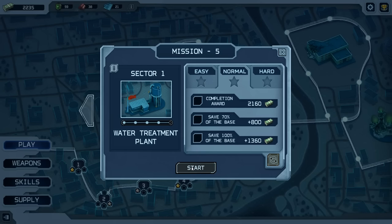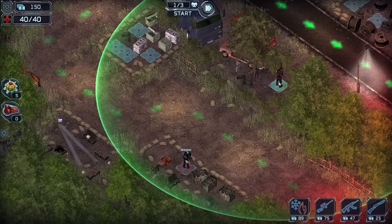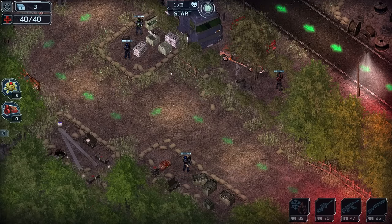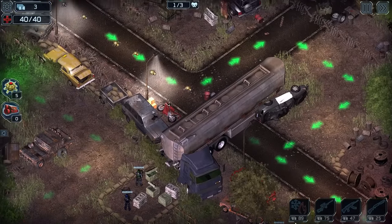I'm going to jump it up to normal mode — I'm feeling pretty confident now. I think I've got the grasp of the game, and I put some levels into my towers. We're going to put a sniper right here in the middle, an AK bro there, a shotgun bro there. We're going to hit that play button. We got three waves — we can do this.